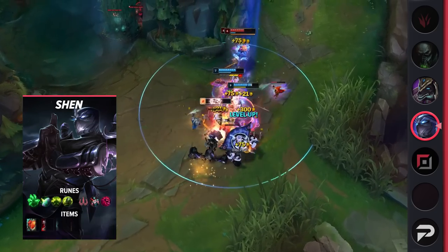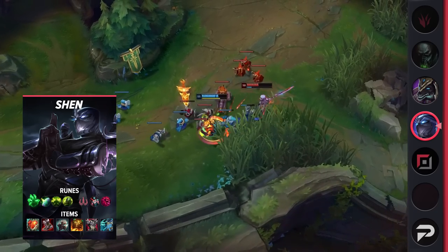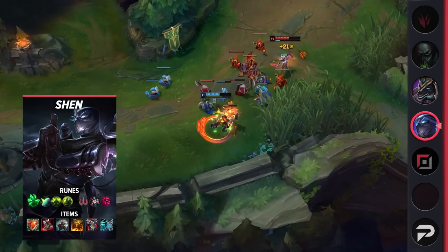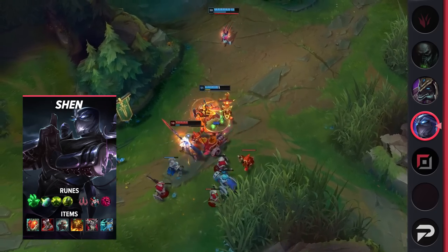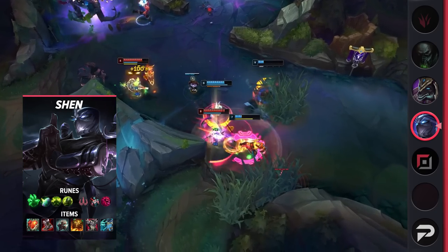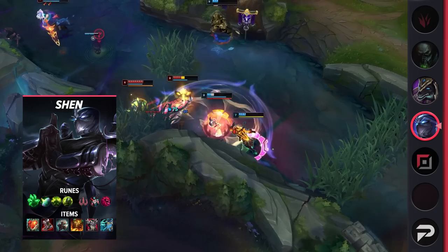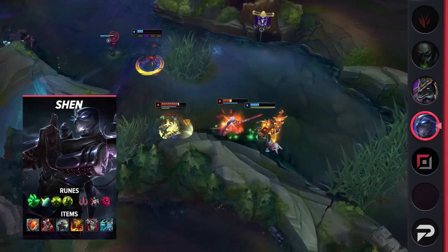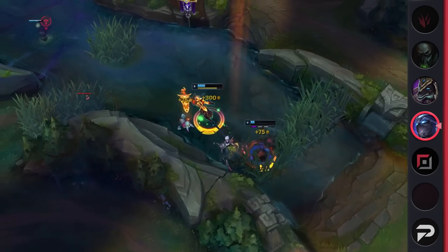There are plenty of champions that can generate side lane pressure, but Shen is able to use it to take the macro game to the next level with his ultimate. If an opponent, or even better, multiple opponents come to answer your split pushing, you can use your ultimate to teleport to your allies across the map and force plays. If the opposing team leaves you to side lane, you take turrets for free, with your ultimate allowing you to join your team if the enemy tries to engage a fight there instead.